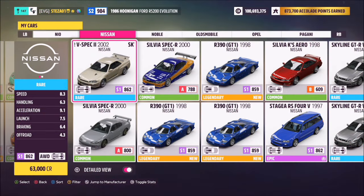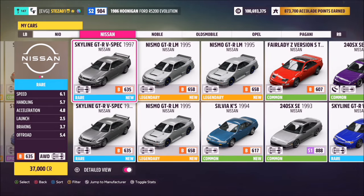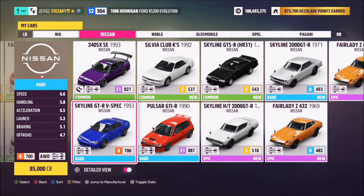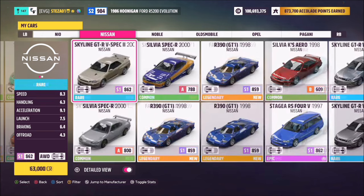Now of course you can pick any Skyline you want. You can start off with the 2002 R34, or you can use the '97 R33, the '93 R32, or the older ones like the R31, etc. So there's about six Skylines all in all for you to pick from. You can use whichever one you want — it really doesn't matter as long as it says Skyline in the name.